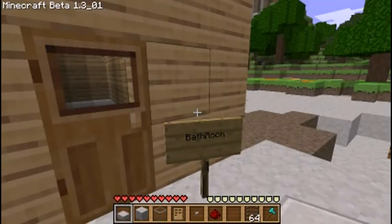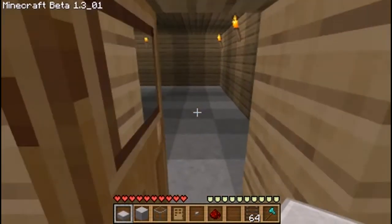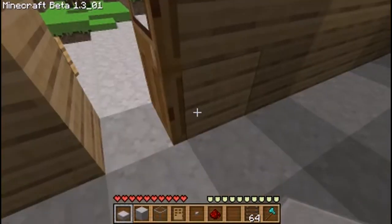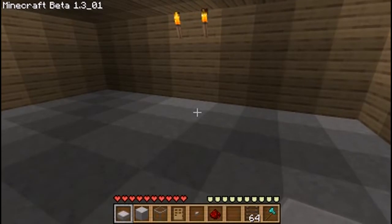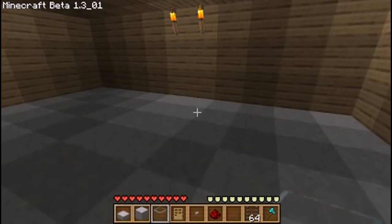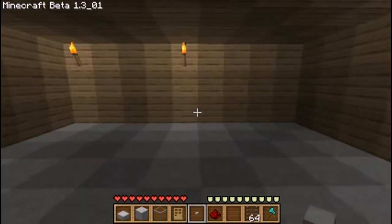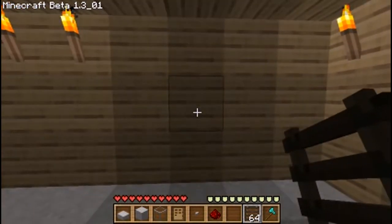Hey guys, what's up, this is the Chocolate Unicorn about to show you how to make a bathroom in your Minecraft house. The main items you're going to need are what's in my inventory right now: some stone slabs, glass, some doors, a push button, redstone, and a ladder — though the ladder is only to get up to your roof.